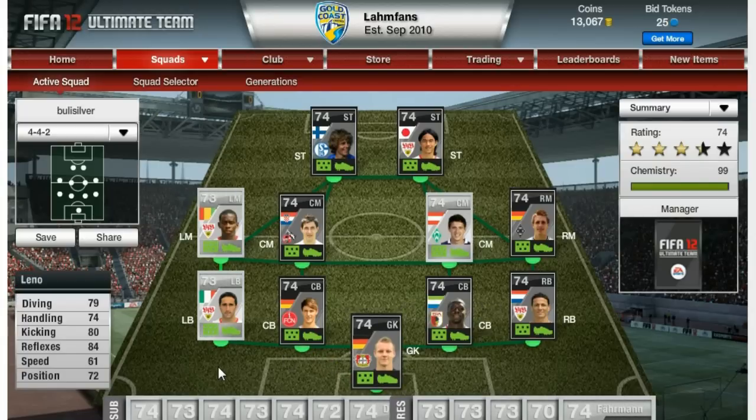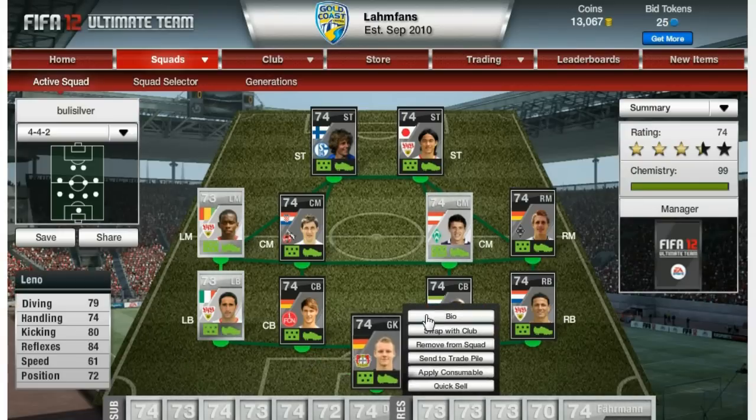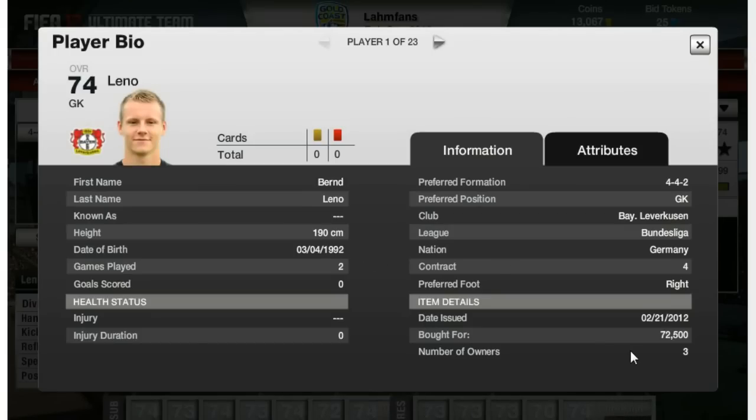Starting in goal, Leno, 74-rated goalkeeper. There's also a non-shiny silver card of him, then the 74 upgraded version, and then the 74 inform version, which has got amazing stats: 79 in diving, 74 handling, 80 kicking, 84 in reflexes, and 72 positioning — very high stats for a silver goalkeeper, probably one of the best silver goalkeepers. If you don't count the inform Mignolet from Sunderland, who has just got absolutely crazy stats and could be a high-rated gold goalkeeper without any problem. Really good keeper, great reflexes, very tall, and I got him for 72,500 coins.